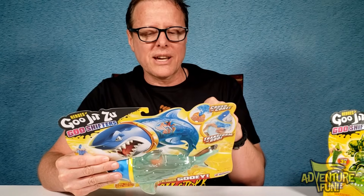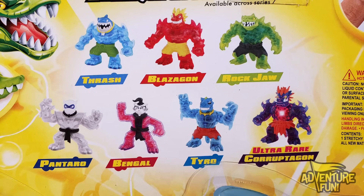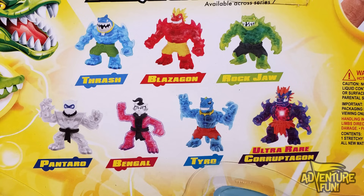In addition to Primal Rockjaw and Primal Thrash, there are seven others to collect not yet released, available across Series 7: Thrash, Blazagon, Rockjaw, Pantahrel, Bangle — and Bangle, if I remember right, is a gal. She's the first actual original Goo Jitsu that's a girl in the actual series when we're on Series 7. Then we've got Tyro and the ultra-rare Corruptagon. Because he's ultra-rare, you can crack him open and I think he lights up inside too.